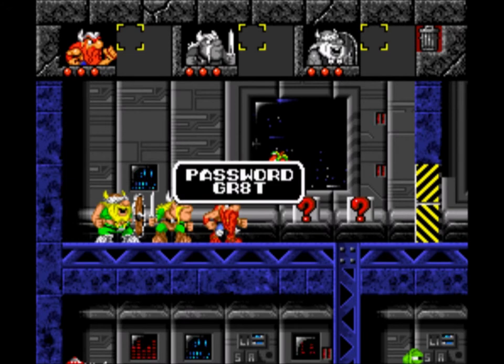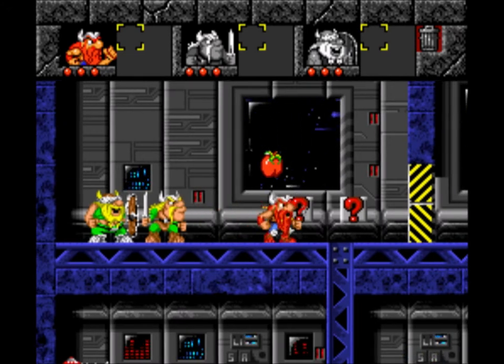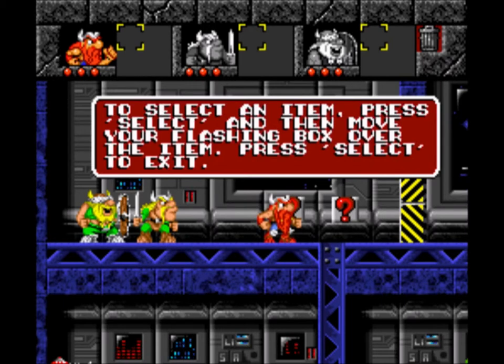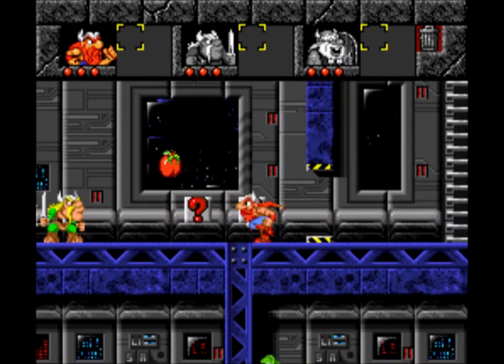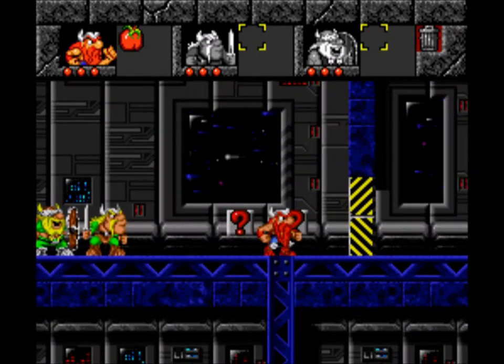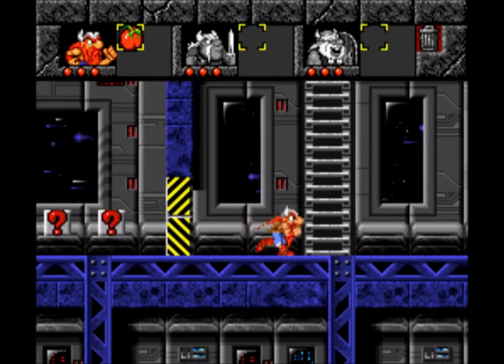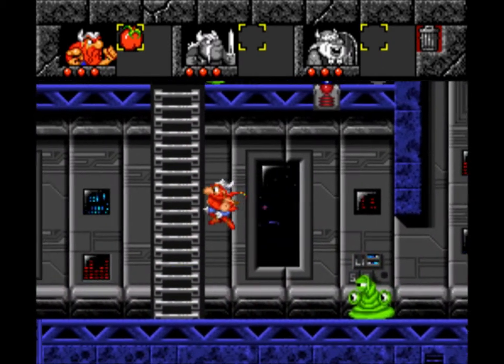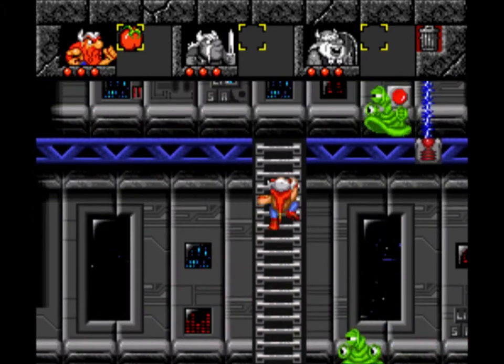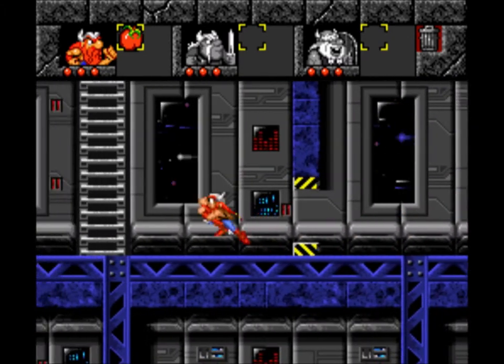Super Bomberman level end music, because this game apparently doesn't have level end music. Alright, we got the great password. So if I wanted to use this item — except I don't, I could have pressed X there. Why am I bringing the swift guy out first? Because he can scout the fastest, I guess. Whoa, I can grab ladders in the air. That seems overpowered.